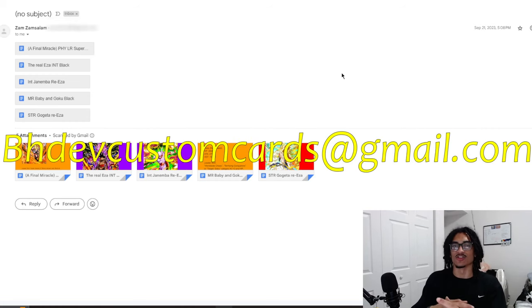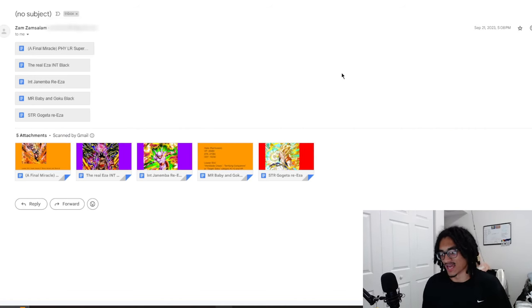Go ahead and send me custom cards to bhfcustomcards.gmail.com so I can review your custom card in the future while I'm getting all these older custom cards out of the way. And if you send me multiple cards like Zam did, I write your name down on a notepad. I'll get to it in either a live stream or a long video, like those two or three hour custom card sessions. Check out my custom card review playlist — it's a new playlist and it's going to be linked at the end of the video.